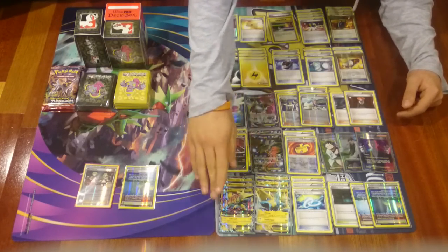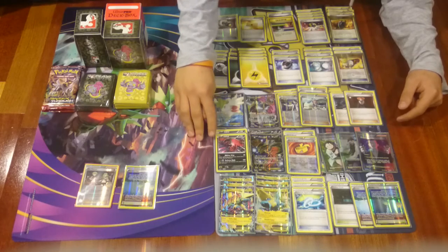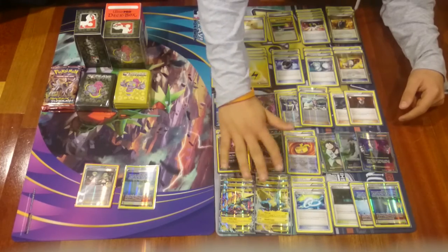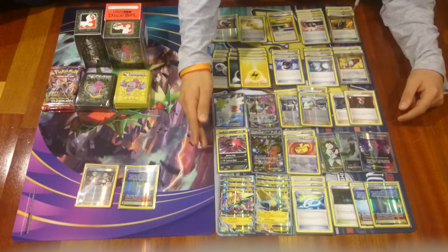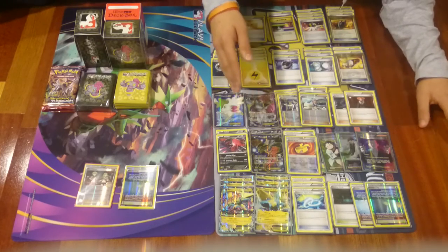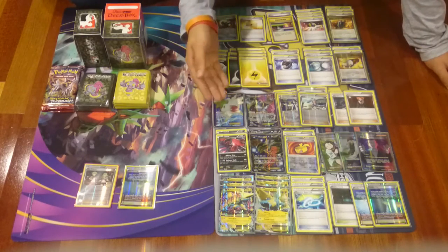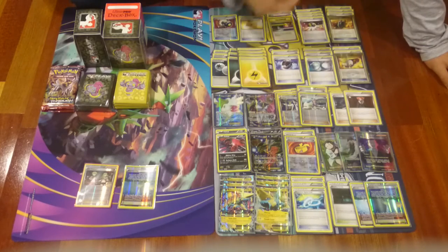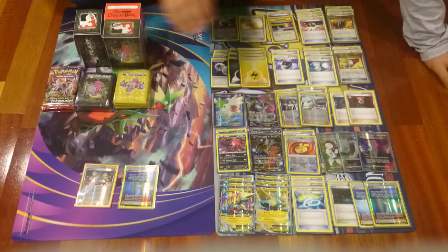We start with our Pokemon. We have a 3-line Manetric and Mega Manetric, and three Spirit Links. We have two Baby Yveltal — this guy is really strong because of Oblivion Wing. We also have two Yveltal EX, one Shaymin EX, and one Hoopa EX. Shaymin, as you all know, gives consistency to the deck — a little draw. We have Scoop Ups to bring it to hand and drop it again. Shaymin plays in all decks and one is more than enough.